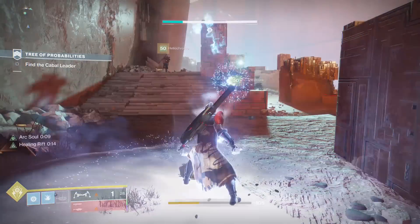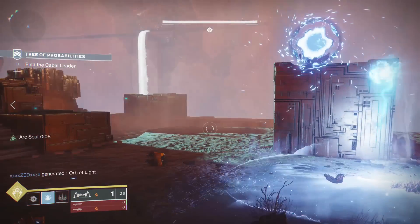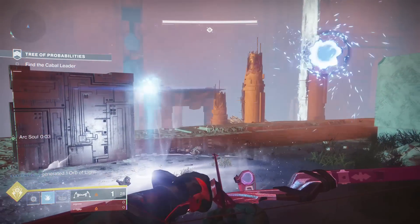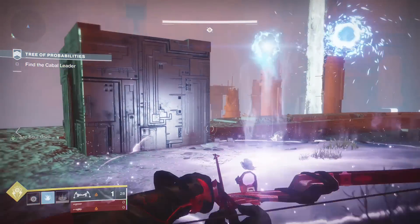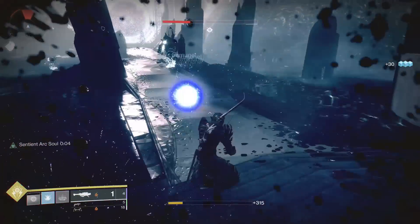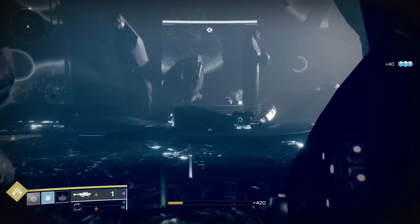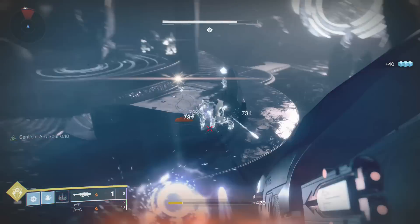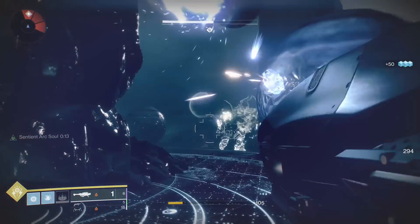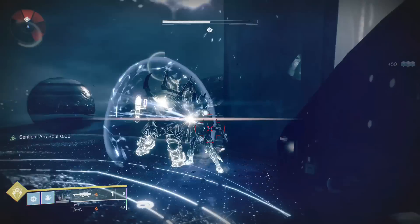Consuming your grenade while the weak Ark Soul is active will bring your Ark Soul back up to 8 seconds — not worth it at all. The Getaway Artist Ark Buddy lasts a total of 20 seconds. What's interesting is if you drop an Ark Soul Rift from Bottom Tree Stormcaller while you have the Getaway Artist Ark Buddy active, you get the full 20 seconds back. Meaning if you use the Rift and then use the grenade, you are actually wasting DPS. So big mistake — do not drop an Ark Soul Rift and then use Ark Buddy.